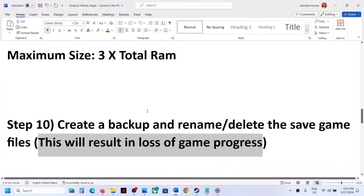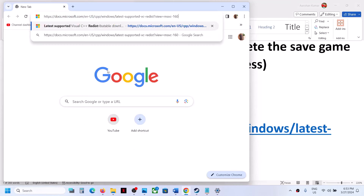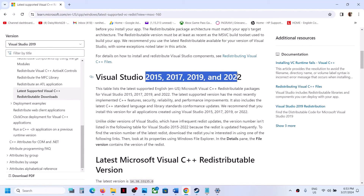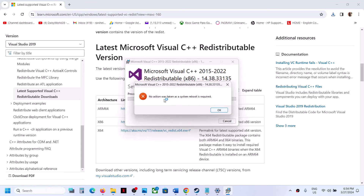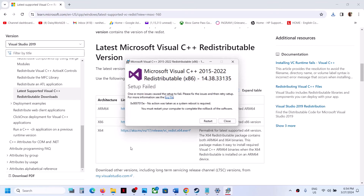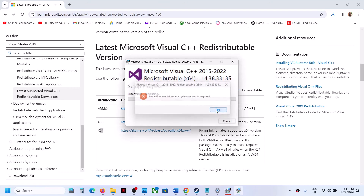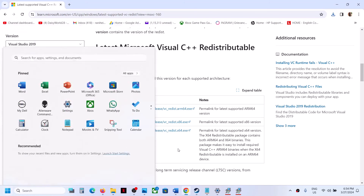The next step is to install Visual C++ redistributables. The link is provided in the video description — open it in a browser to go to the Microsoft website. Download both the x86 and x64 versions of Visual Studio 2015-2022 redistributables. Run each exe file; click Repair if you see that option, or Install if prompted. After installation, you must restart your computer, then launch the game.